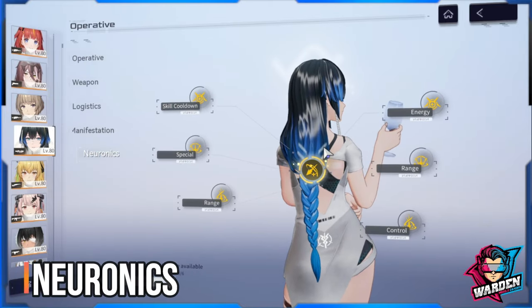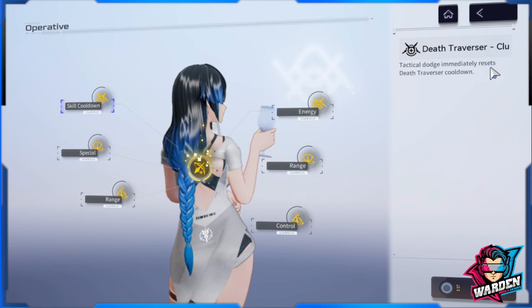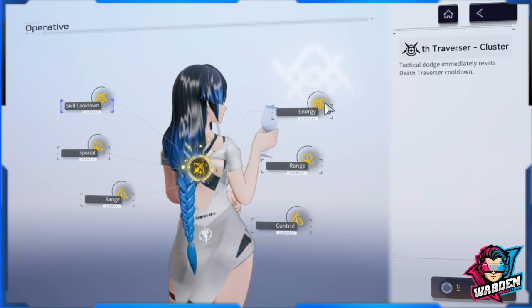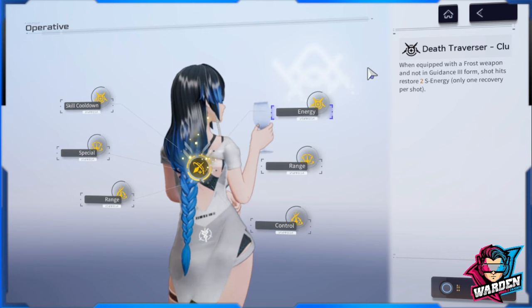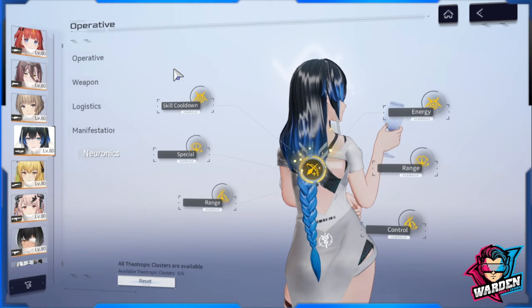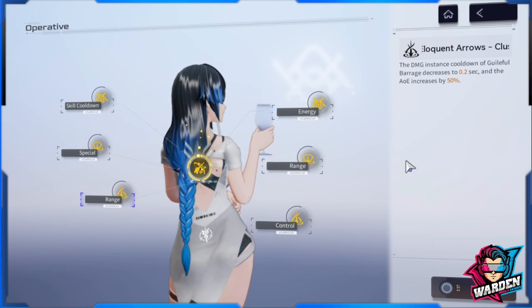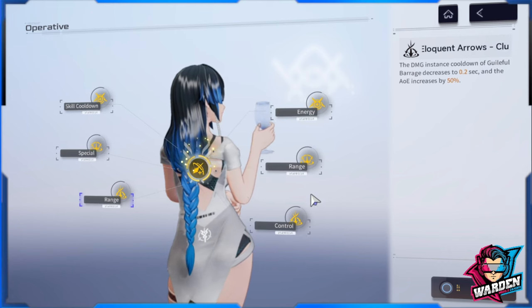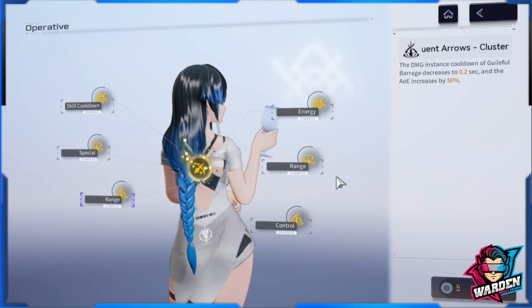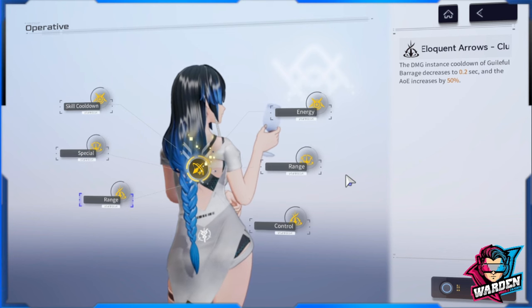For neuronics, the priority is related to her standard skill. First is Death Traverser Cluster - tactical dodge immediately resets Death Traverser's cooldown. Next is the frost weapon shot hit S energy restore node. After prioritizing the standard skill top tier, go next to her ultimate-related neuronics at the bottom. The middle branch is last priority if using her as primary DPS.